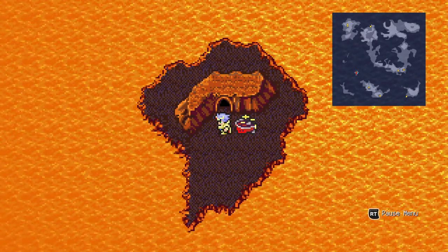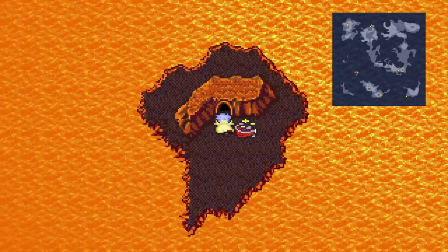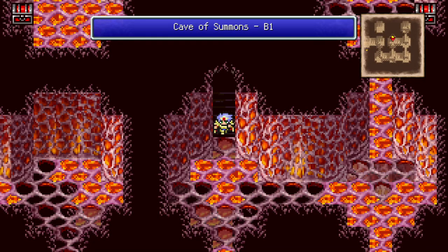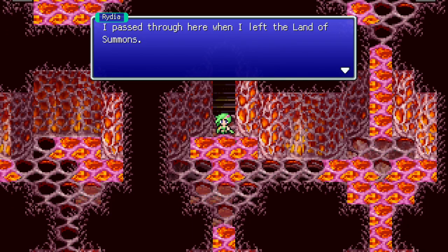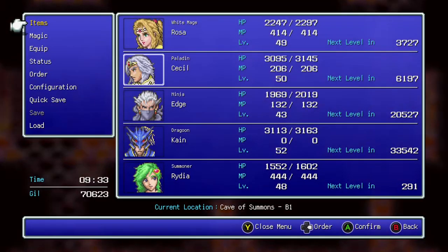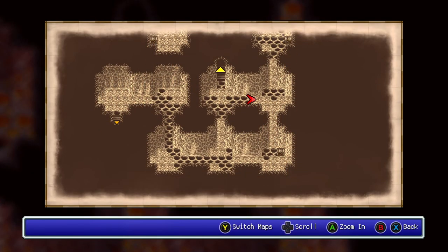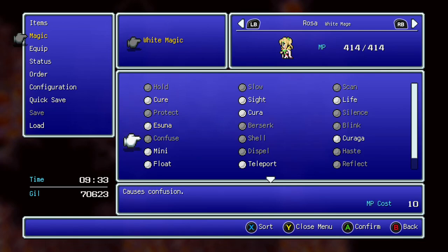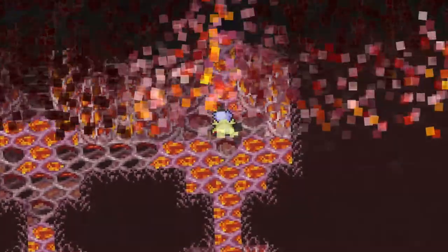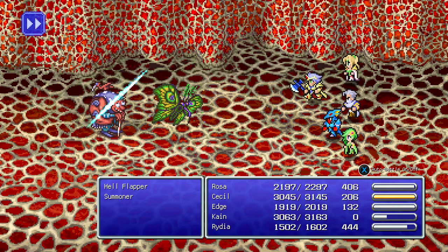We're back, and after that Silk Cave ruined us, it's over. We now have the Cave of Summons - 11 items. Is this gonna hurt? I passed through here when I left the Land of Summons. Perhaps we should go ask Leviathan for help. I need to cast Float again, Rosa. We actually had Kain just whack the Summoner.